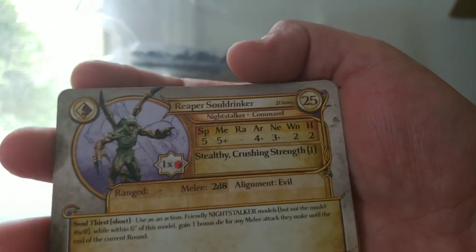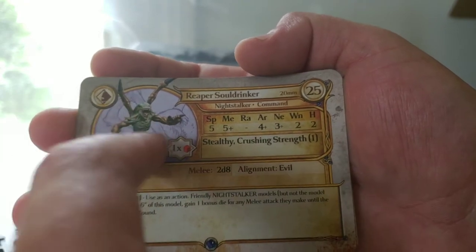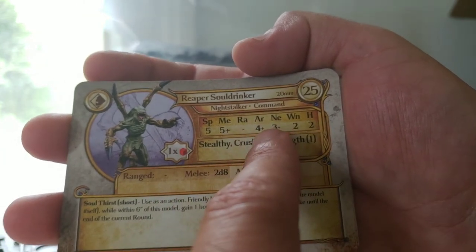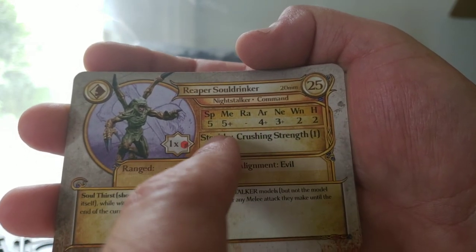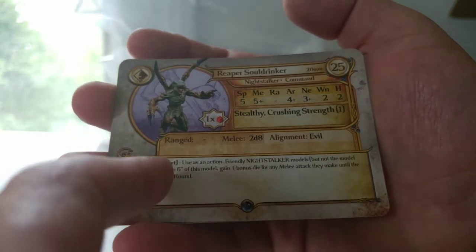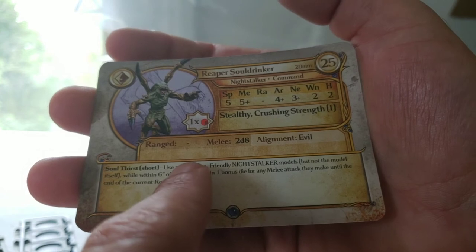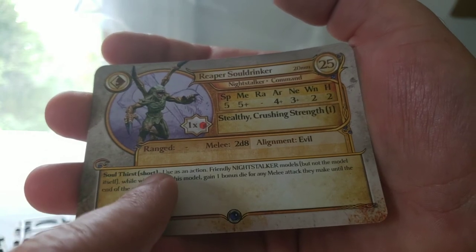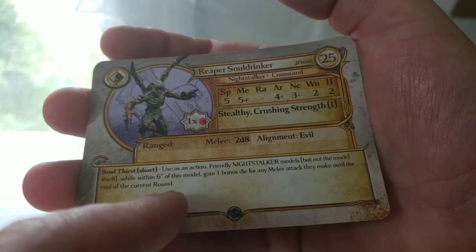You've got the Reaper Soul Drinker on a 20mm base, 25 point command model — this will be good for smaller games. Speed of 5, Melee of 5+, Armor of 4+, Nerve of 3+, 2 Wounds, Height 2. It's got Stealthy and Crushing Strength 1, and Melee 2d8. It's got an ability called Soul Thirst — a short ability. Used as an action, friendly Night Stalker models (but not the model itself) within 6 inches gain 1 bonus die for any melee attack they make until the end of the current round.